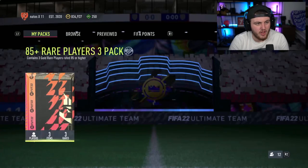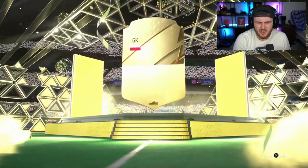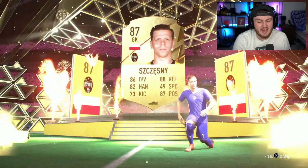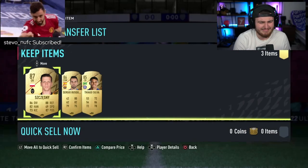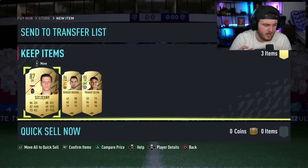We have another 85 plus times 3. Come on, let's get a Foot Fantasy in one of these. No — that's bad. That's Chesney. Three 87s, and it's okay, but apart from that it's probably bad. That's our worst one so far. That is our worst one — not great.